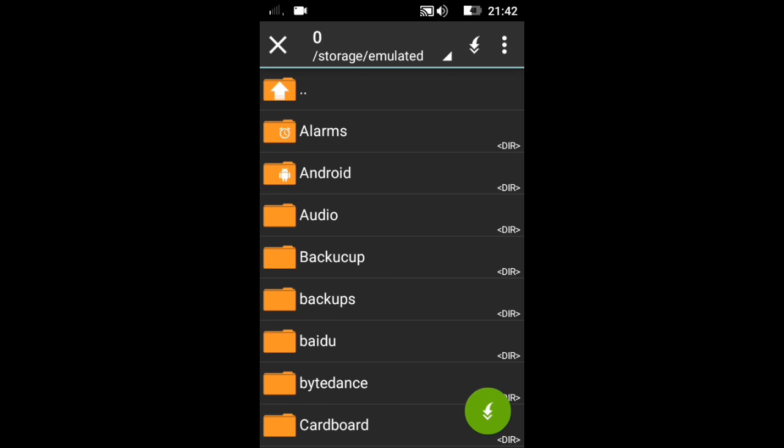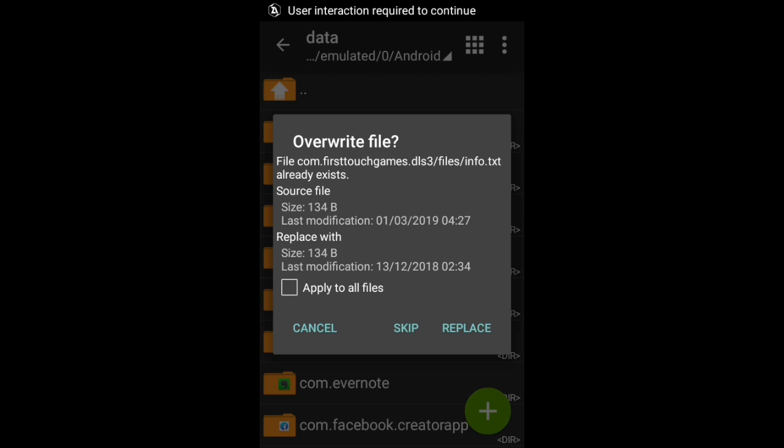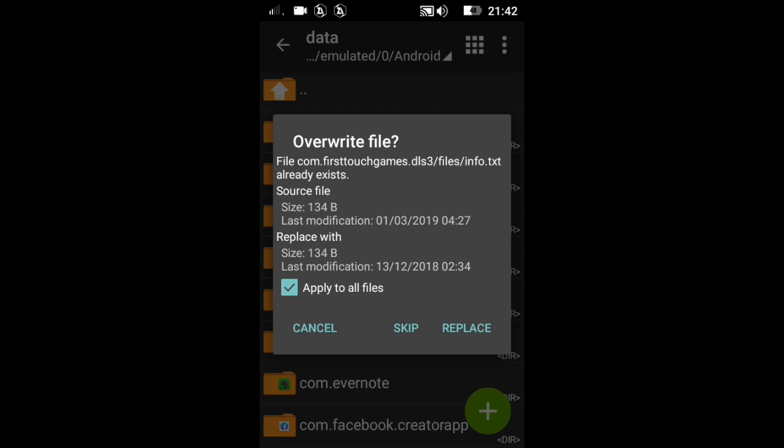Select Android as the folder, then select the data folder. Now extract, then apply to all files. Select apply to all files, then select the replace option. You have successfully extracted all the files.